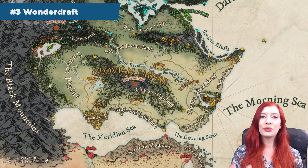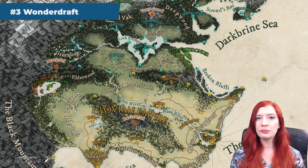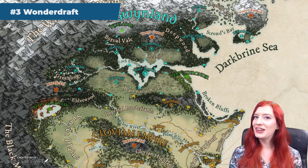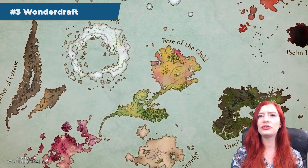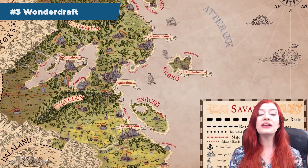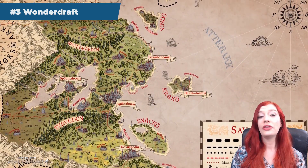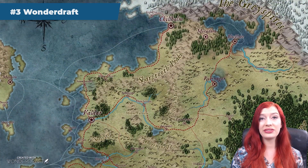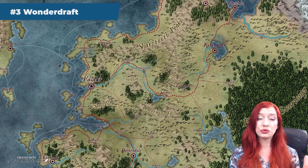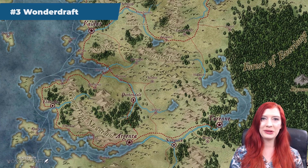The third map making software is Wonderdraft. Wonderdraft is a downloadable map making software with a one-time purchase, compatible with Windows 10, Linux, and Mac. Like all the map making softwares in this list, you can quickly create maps which look pretty damn good. You have a lot of colour and visual customisation options, and you can auto-generate some of your landmasses if you're not too fussy about how they look. The benefit of downloadable software is that it works offline, so if you have dodgy internet or make maps when you travel, this might be a good solution.